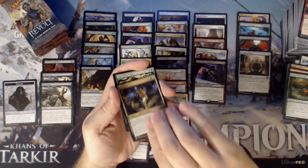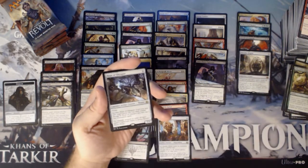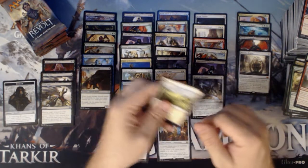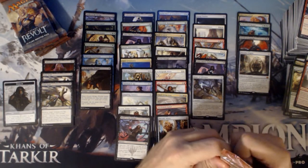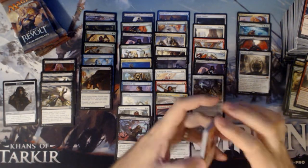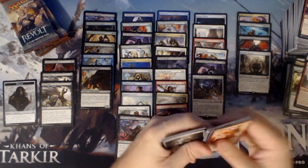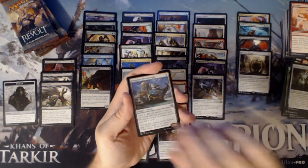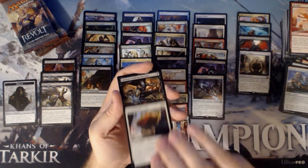I have a Rogue Refiner, Lifecrafter's Gift, Enraged Giant, and a Rishkar, Peema Renegade. I have a Treasure Keeper, Consulate Dreadnought, Aerial Modification, and a Yahenni.